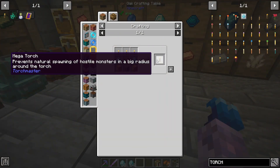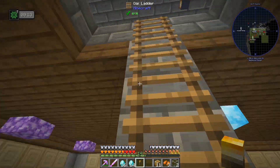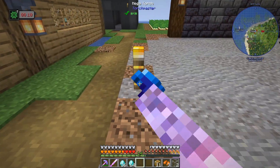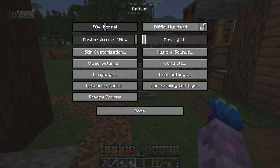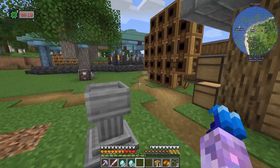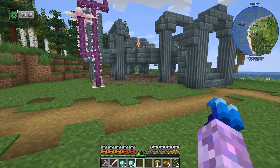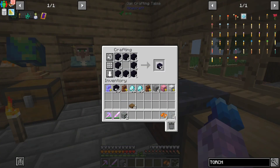To stop mobs spawning all the time we're just going to craft this mega torch, which prevents natural spawning of hostile monsters. We'll plunk this in like the center of our base — there — and you can see there are mobs on the map. We could wait for them to despawn or we could kill them. There we go! That should stop all those annoying zombies, although mobs can apparently spawn underneath it — interesting.